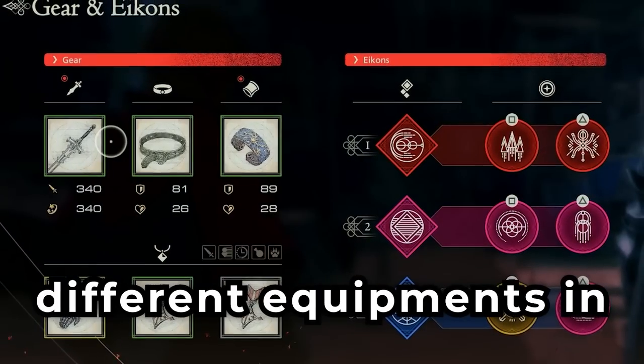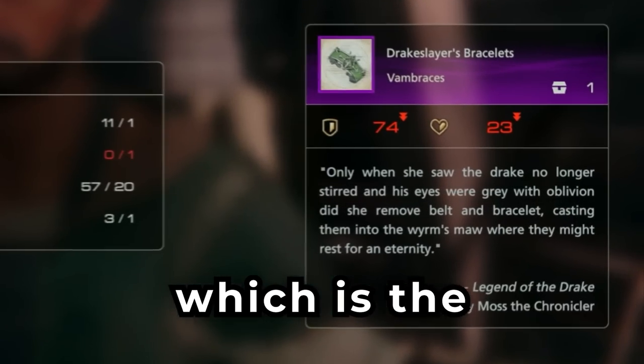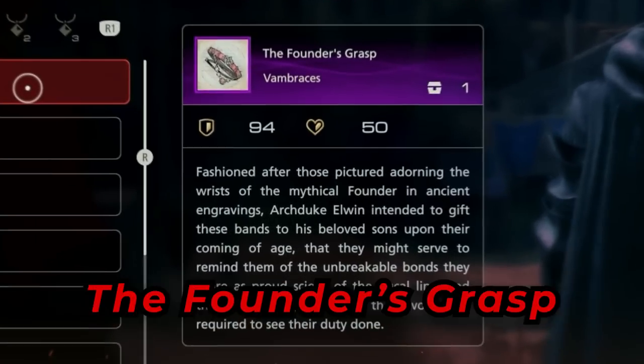There are a lot of different equipments in Final Fantasy XVI, but in this video I'm going to be going over the best mid-game ones that you can get, which is the Drake Slayer equipment, the best end-game one, which is the Ouroboros equipment, and how to get yourselves a very special one, the Founder's Grasp.